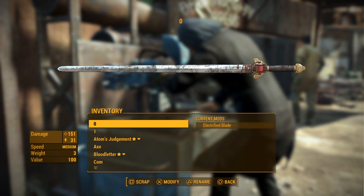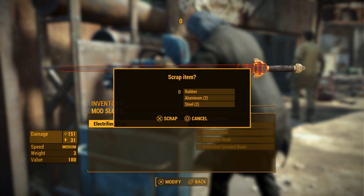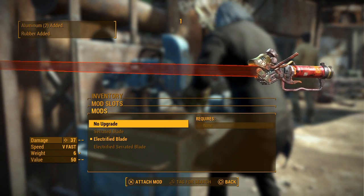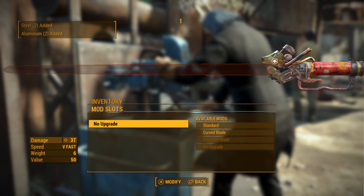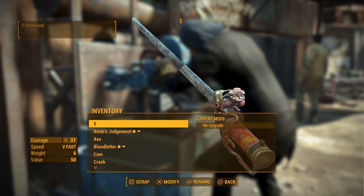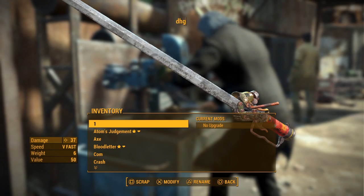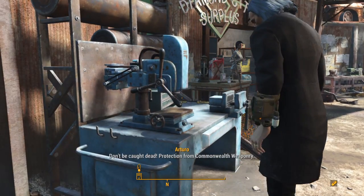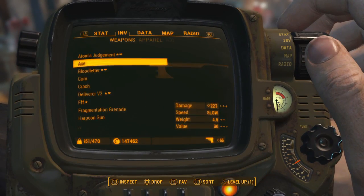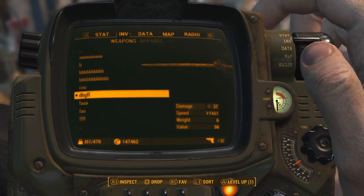Once you've got that, you're going to hover over zero and push square and X at the same time. Then this weird little glitch menu comes up — you just push X again, then apply it and back out. You don't want to mess around because you can accidentally undo the glitch. I'll just rename that — random action from Commonwealth — okay, just equipped it.